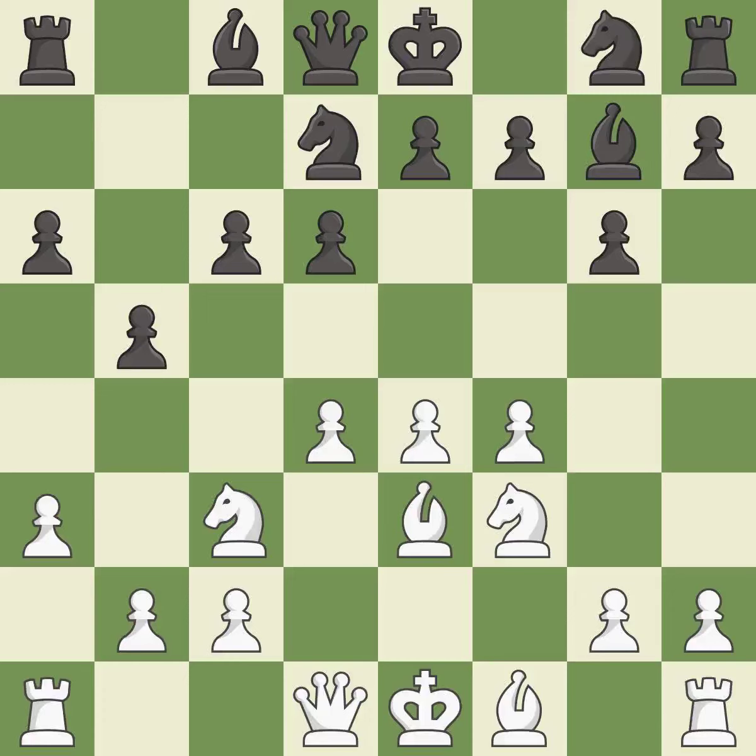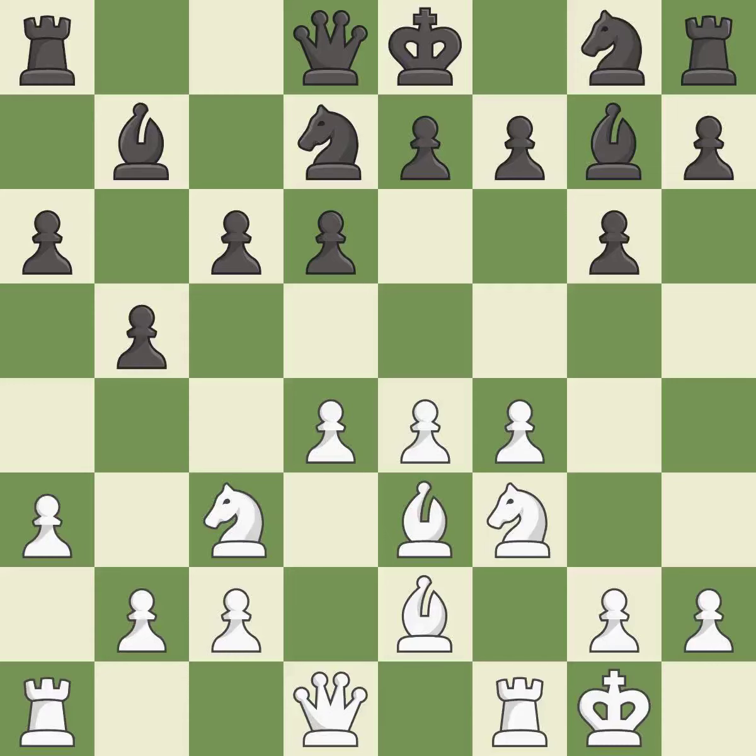This activates a bishop by developing it off of its starting square — getting it into the action. White had an advantage, but now the game is close to equal. It is a mistake — there was only one good move there. This misses an opportunity to strike at the center with the pawn. The game is still close to equal, but white lost their advantage.